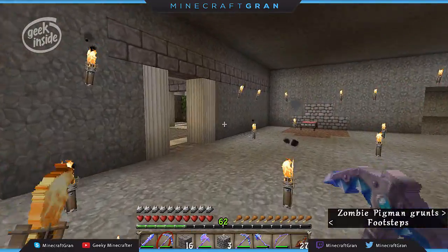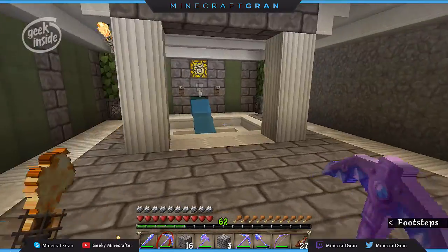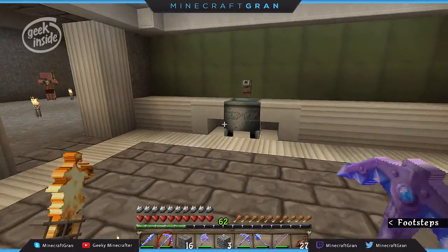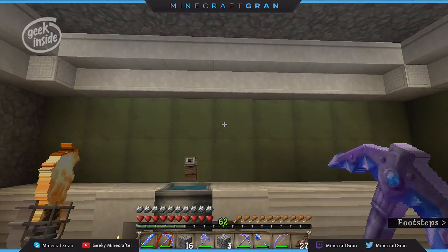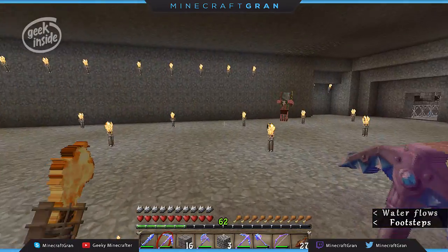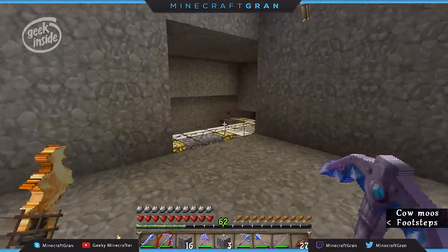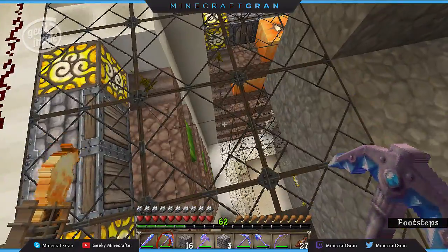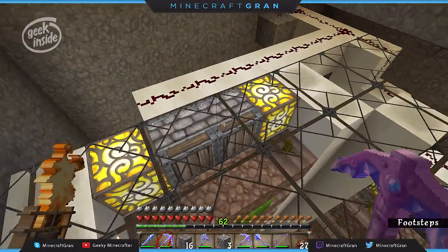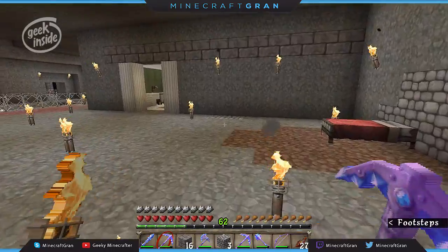Mr. Zombie Pigman was checking out my new bathroom. I have built kind of a spa in my bedroom — got my little toilet, got my little sunken tub, and I got my vanity. I wish I knew how to make mirrors. So this is without mirrors. I was going to do something up here on my bedroom and then realized that this melon farm popped out — it's right here in the middle of everything, and that's not good.